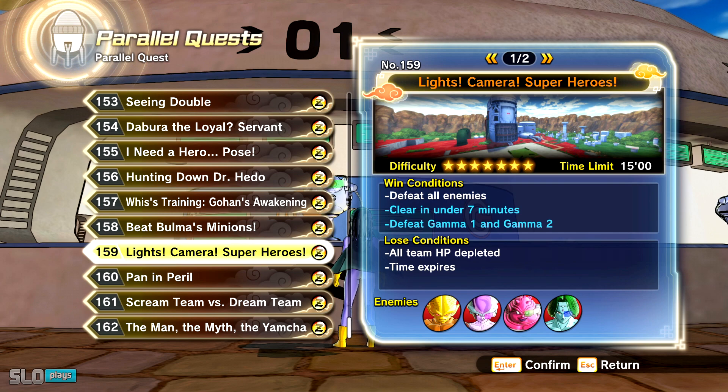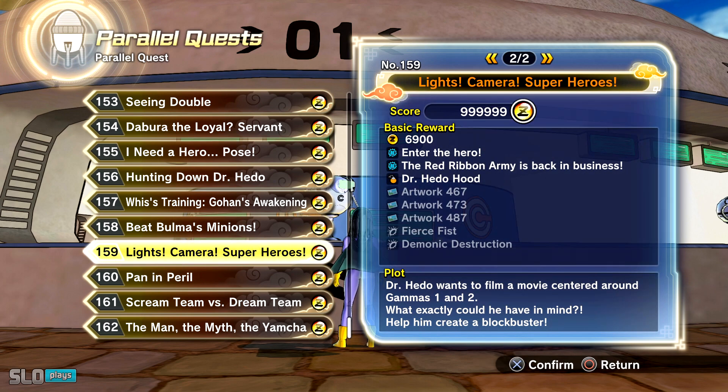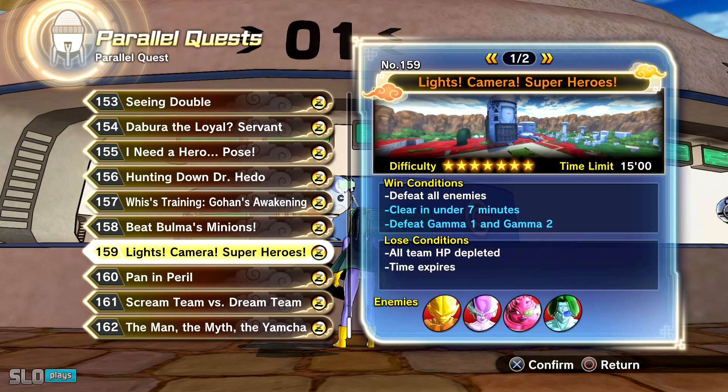Now I already did probably about 50 videos on this already in terms of unlocking all of the skills, but I thought I'd go ahead and actually show you guys the specific win conditions from each of the quests for those of you that are maybe new and obviously can't see them yet until you complete the win conditions themselves. So for Lights, Camera, Superheroes, you can unlock Fierce Fist and Demonic Destruction — those are the two super skills and they are strike-based. For Orange Piccolo here, you have to defeat all the enemies, clear in under seven minutes, and defeat Gamma 1 and Gamma 2. That clear in under seven minutes is going to be the thing people are really looking for — a specific time frame. So it's definitely doable. Get your ultimate finish, get that Z rank, and you'll be good to go.